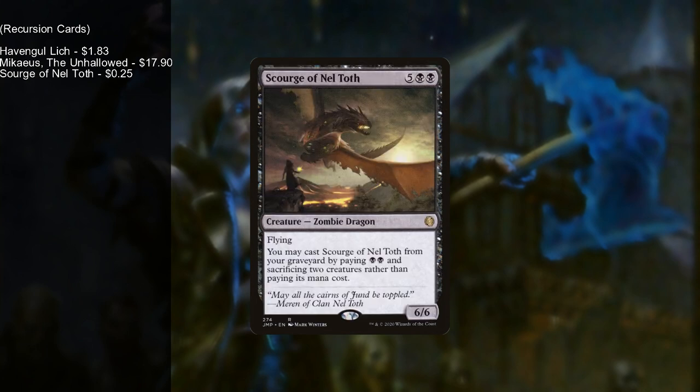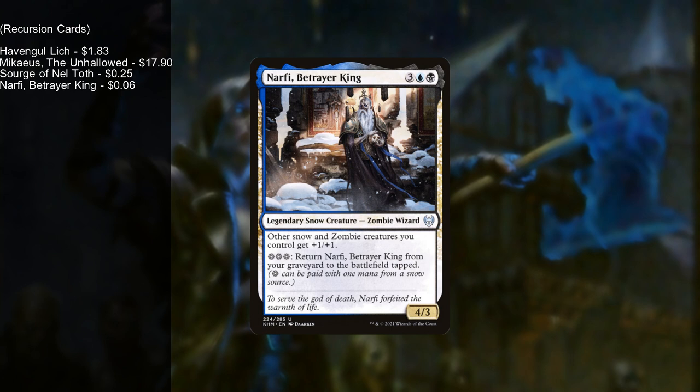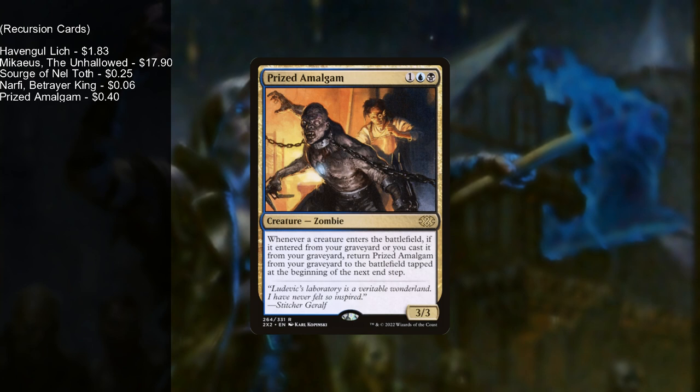We have Scourge of Nel Toth, a 6/6 flying zombie dragon. You can cast him from your graveyard by paying two mana and sacrificing two creatures — you don't really care if your creatures die, so this gets you a 6/6 flyer for two, though he normally costs seven. Narfi, Betrayer King gives all other snow and zombie creatures +1/+1, and for three snow mana you can return him from your graveyard to the battlefield tapped — that's an activated ability, so you can do it on an opponent's turn. Prized Amalgam: whenever a creature enters the battlefield from your graveyard, return Prized Amalgam from your graveyard during the end step — another great sacrifice fodder piece.